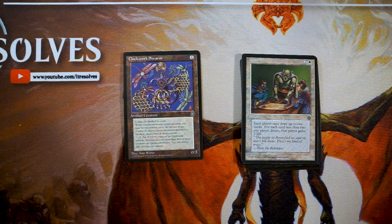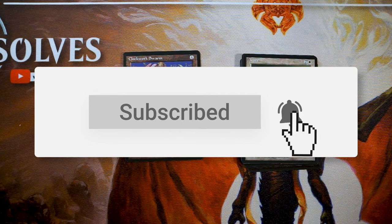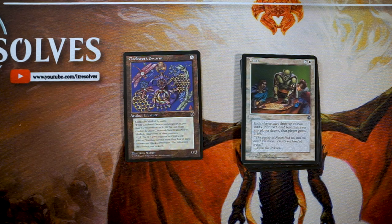So my pick one pick one is Clockwork Swarm — it's a safe pick that fits into any deck. Feel free to disagree in the comments below. If you liked this video, please leave a like or a comment, and make sure to subscribe to stay up to date on all our content. Thanks for watching, and I'll see you in the next Crack a Pack episode.